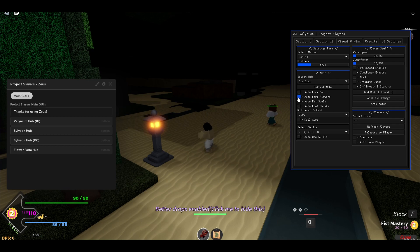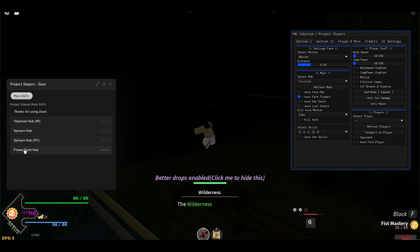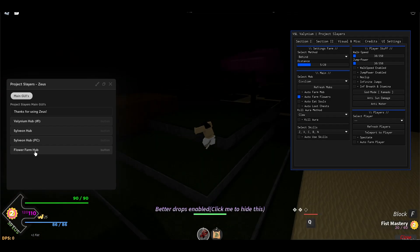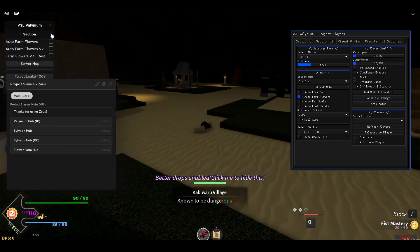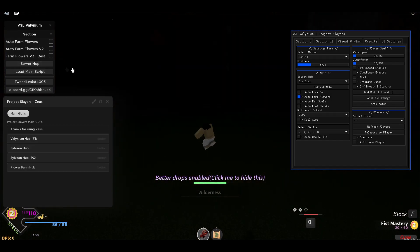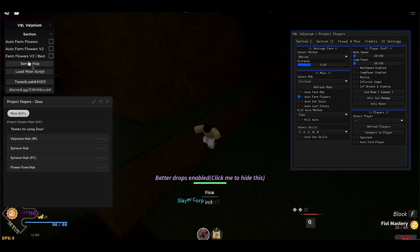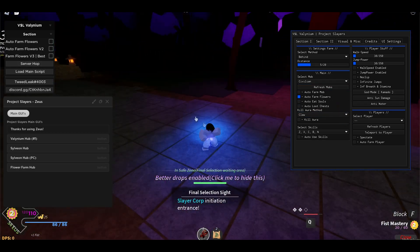You can also do other stuff such as auto farm flowers. Inside Zeus there is a flower farm hub — press on it and it's gonna open. You can use the Farm Flowers V3, which is the best one. I recommend using this one since it's the best one available.